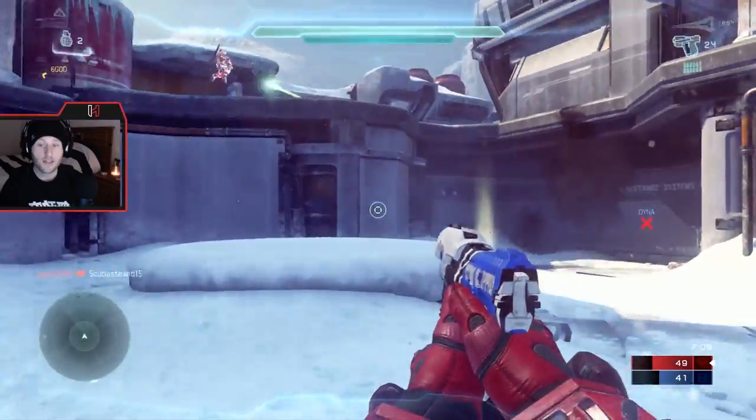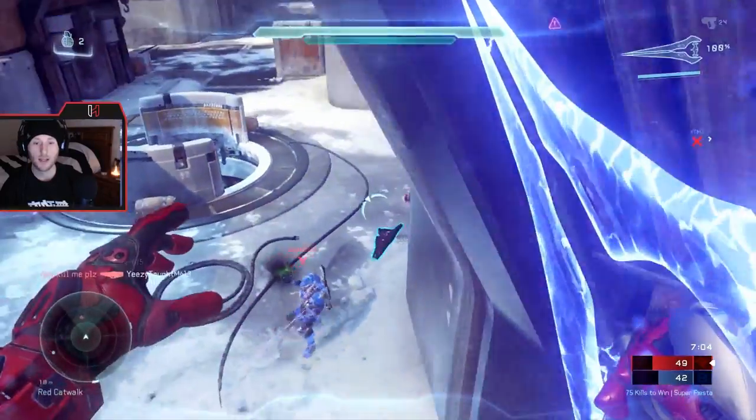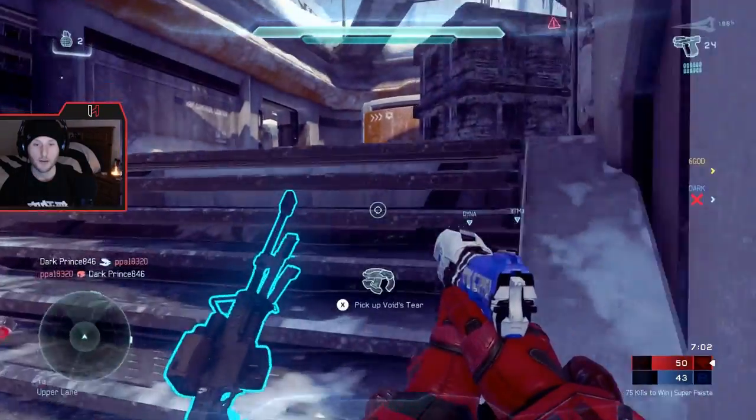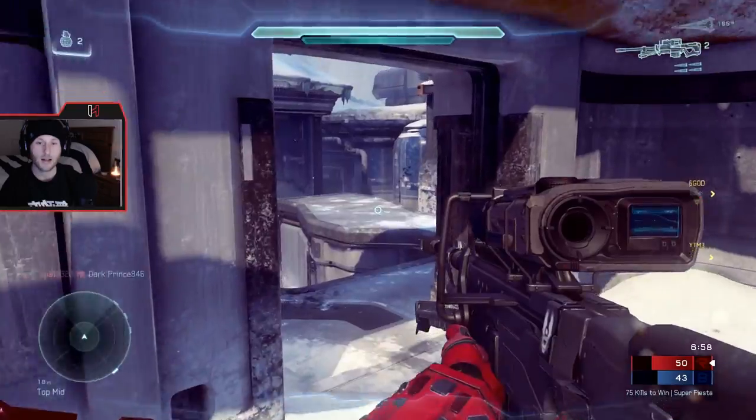There are customization options I'd like to see. I assume thrusters are going to come back into the game, so I would like to see some type of option where you can edit the colors or something like that — just really dial in customization.